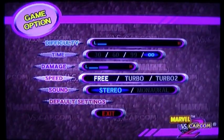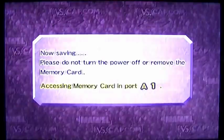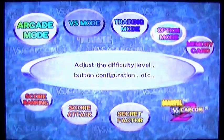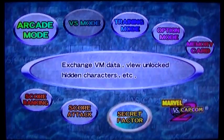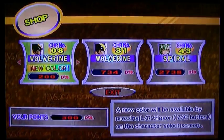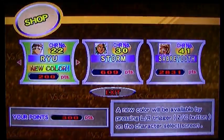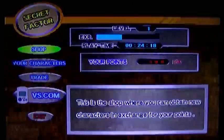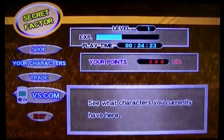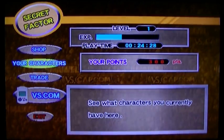In Options you can change the difficulty, the time, the damage, the speed, and things like that. You can fully customise your button config and change the command list from long to normal. The Secret Factor is basically a shop — you earn points as you play through and can buy characters and new colours. You can keep randomising until you find someone you want, and it adds a lot of depth to the single player experience.